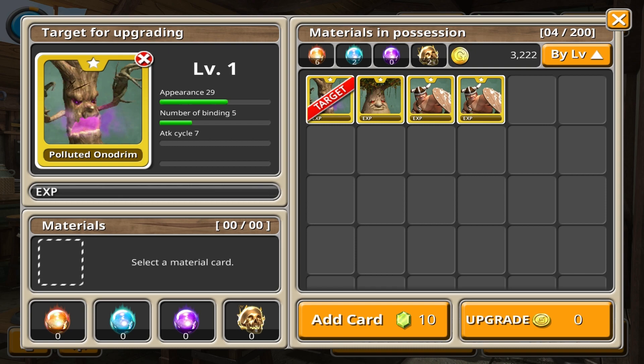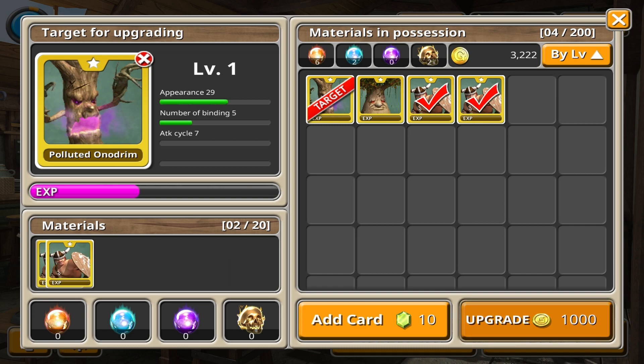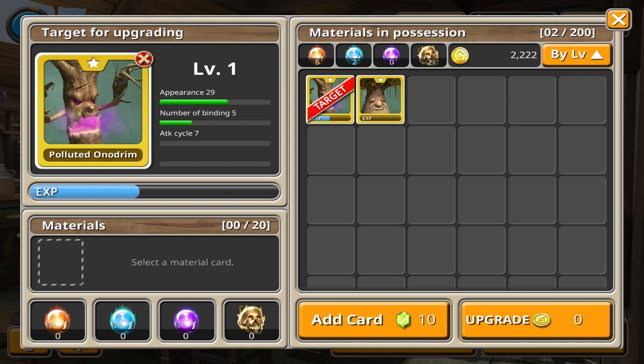Select a material card — I don't have any. Oh wait, I don't think I want to... yeah, let's upgrade him. There we go, excellent.